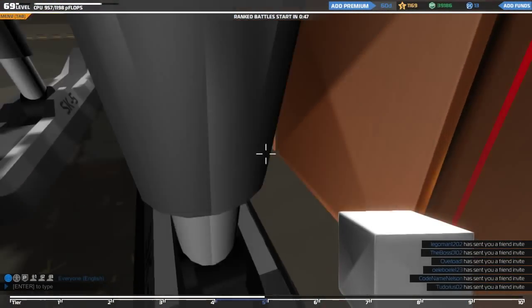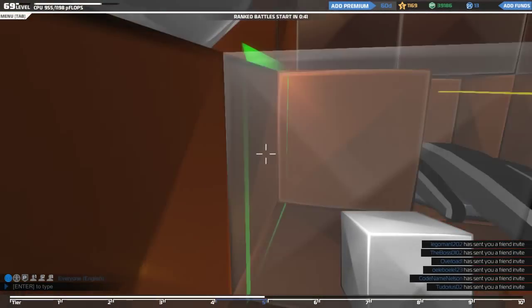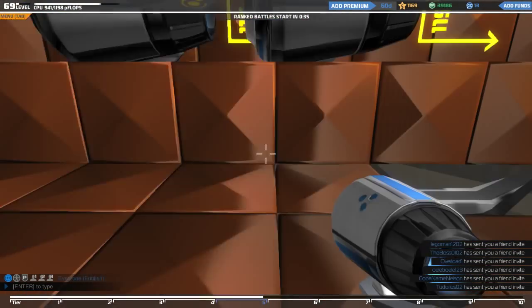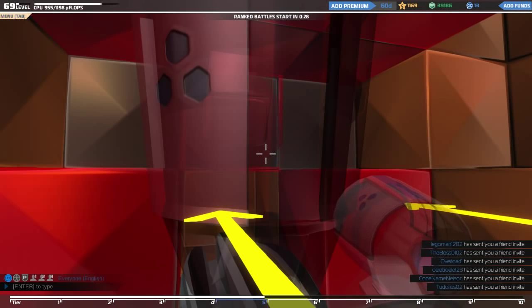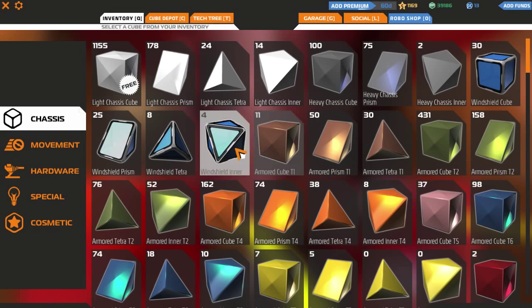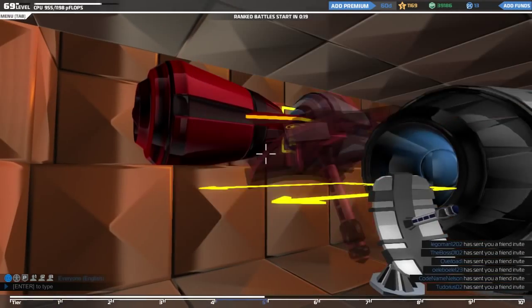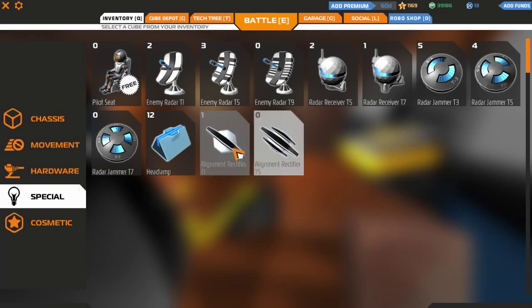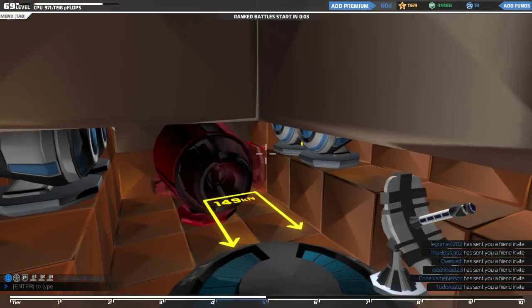I've also received pretty solid advice on where and how to fit my components, so we're going to have a little play around with the hot dog bot. We want to move this over there, and then we're going to affix a radar in here — maybe a T5 radar. If we place one block there, we can fit a radar. Fantastic!